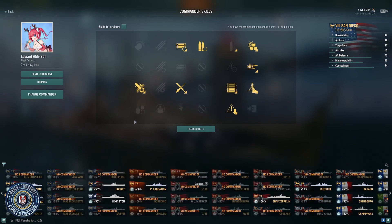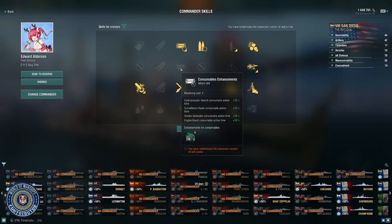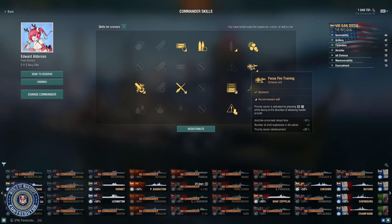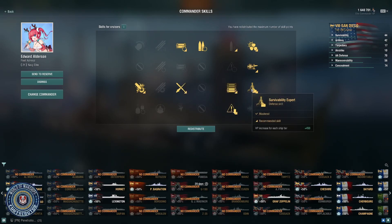Let's talk about captain skills for the San Diego. It's a light cruiser, so I recommend starting with Last Stand as your first pick. At tier two, I went back and forth between Focus Fire Training and Consumable Enhancements. Consumable Enhancements can be valuable, but the anti-aircraft fire ability on the San Diego is good enough to warrant Focus Fire Training. It still has a really good AA suite, and I like having the quicker reload on airstrikes — the depth charge airstrikes have a seven kilometer range, so it's nice to have those back quicker.